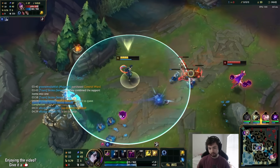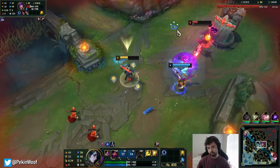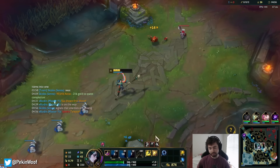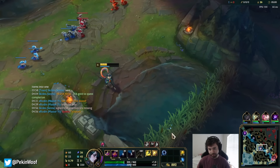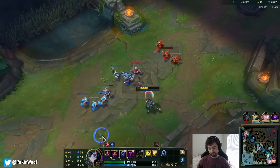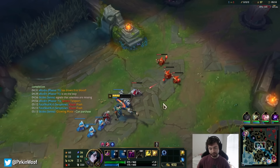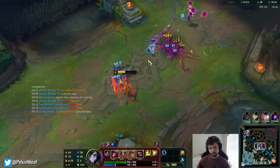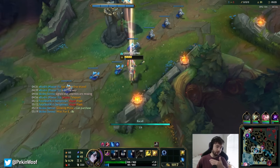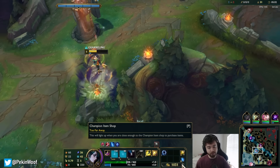Let me use the rift on the mid wave to see how it shoves out, and we can do probably EQ. Oh wow, that almost killed her — that was really close. I actually could maybe go for a flash auto Q or something. What I did there with the combo was use the W ability. The only one that's somewhat useful for damage in my opinion is the Nami ability. I accidentally used the speed-up thing.